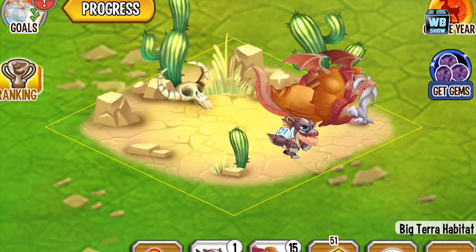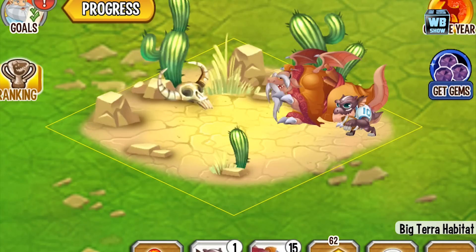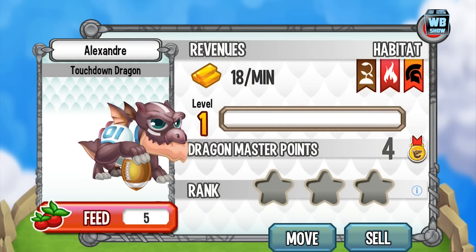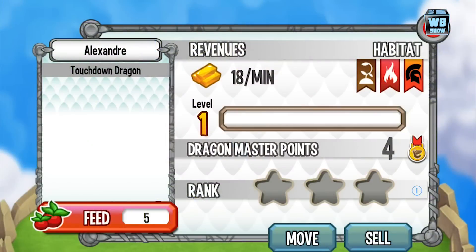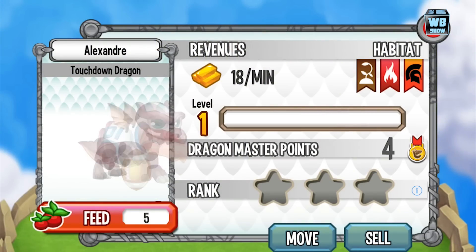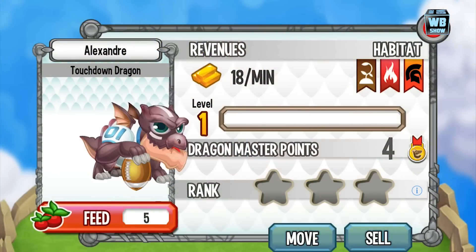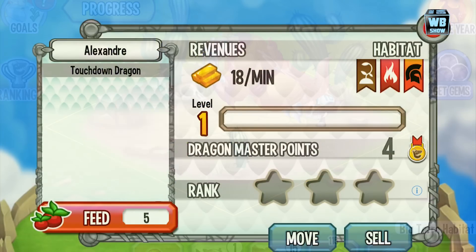Just waiting for the animation to see what it does — what's in store for us. Notice I think he has a number on him; it's either 01 or 10. I think it's 01 actually.